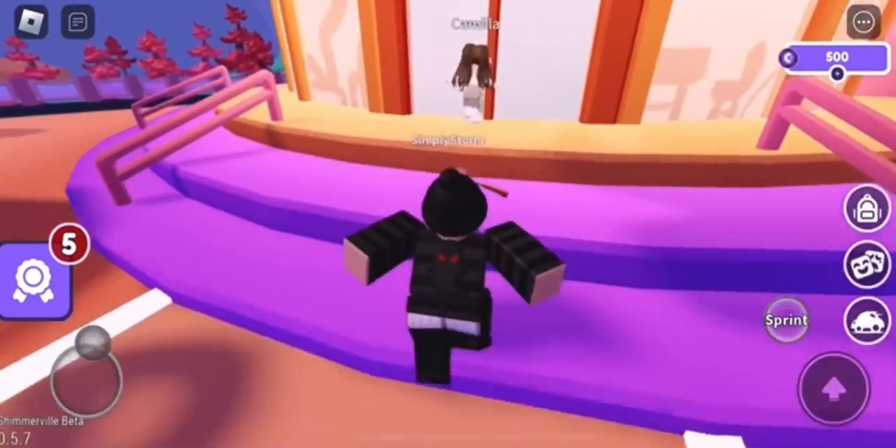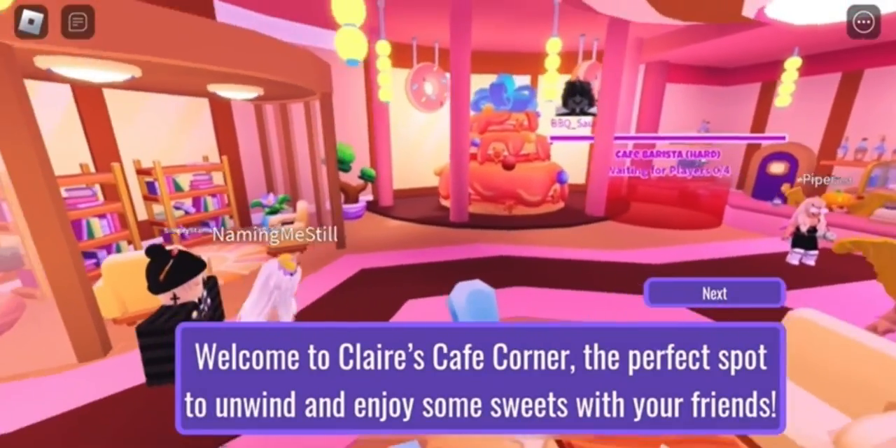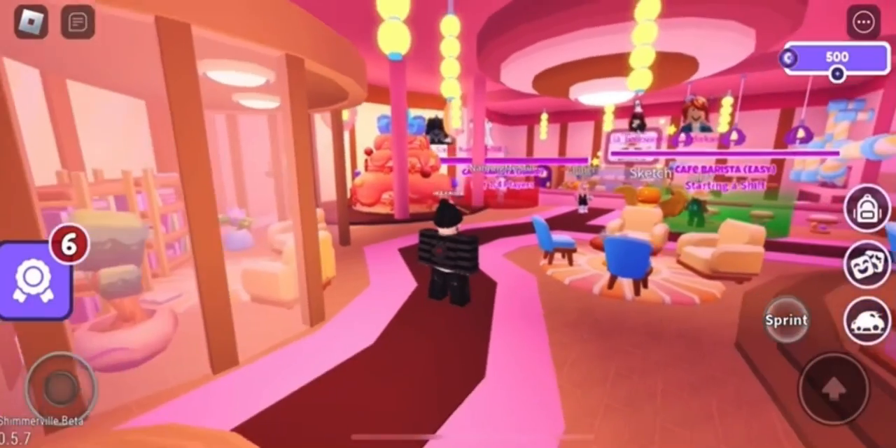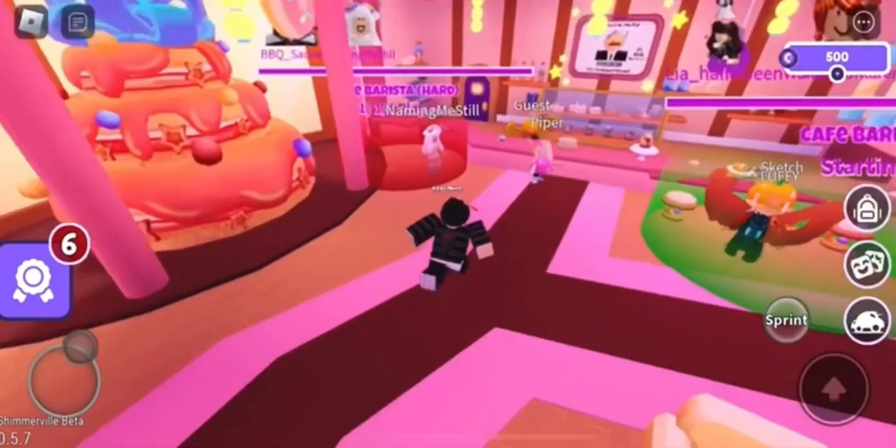You basically just want to enter this room. Once you enter this building you're going to be inside here. There are two sections: hard and easy — just pick the easy one to get the badge. If you go through the easy one, you'll be able to go ahead and finally claim a free item.